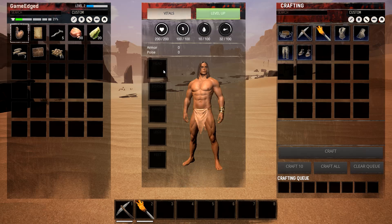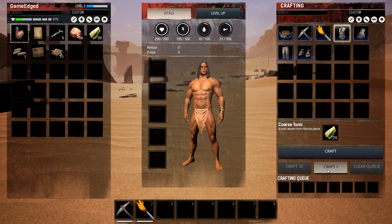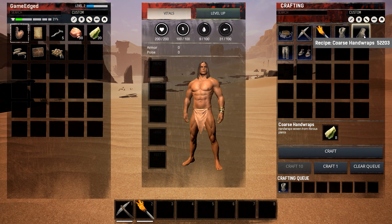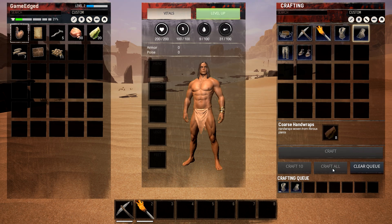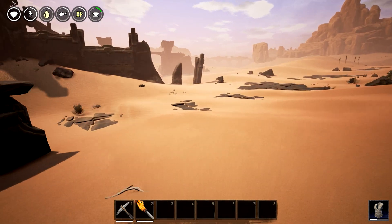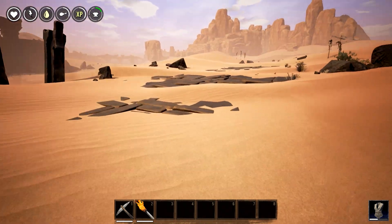Let's open up the craft menu one more time and get this rolling. Let's craft our tunic - you can craft 10 at once, and you can actually clear the queue, that's pretty good. Hand wraps too, and a pair of pants for god's sake.